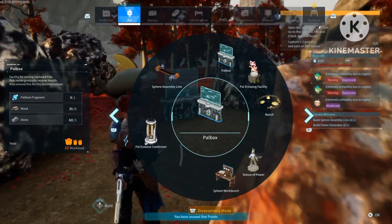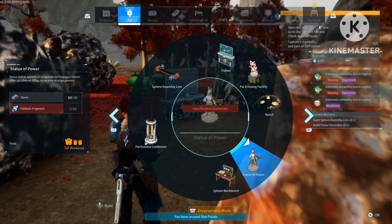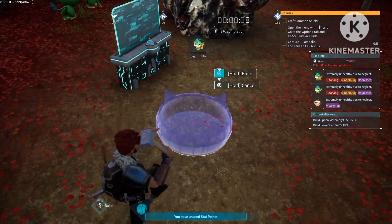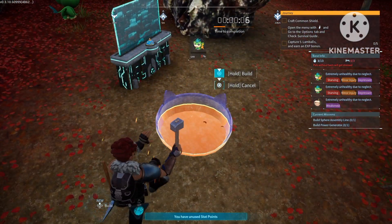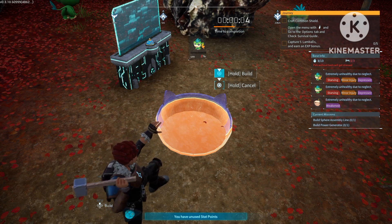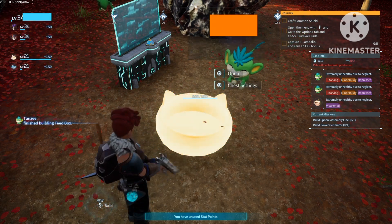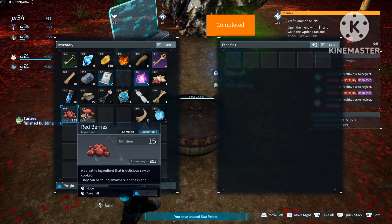Drop a couple of monkeys to collect the metal and take it to the box for you. Also put down a feed box so that your pearls are well fed while they're farming for you.